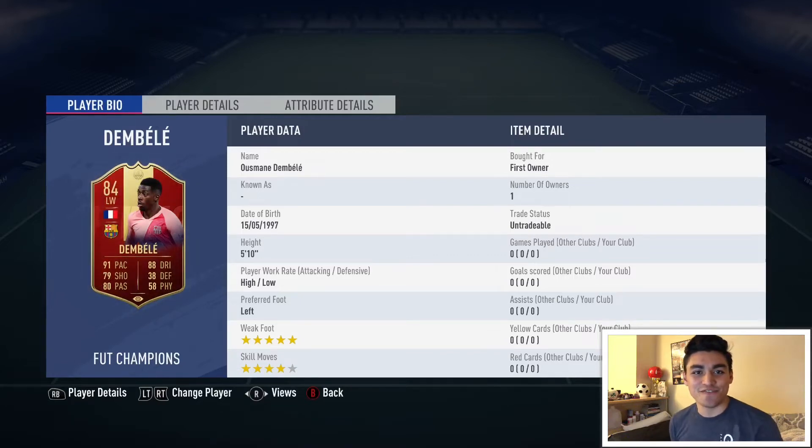What's up YouTube, it's Legendary FIFA back for another video today. We got this guy from our Foot Chance Rewards — this sexy red card right here. We got Ousmane Dembele, high-low work rates, left-footed, doesn't matter though. He's got the five-star weak foot of dreams with four-star skill moves.